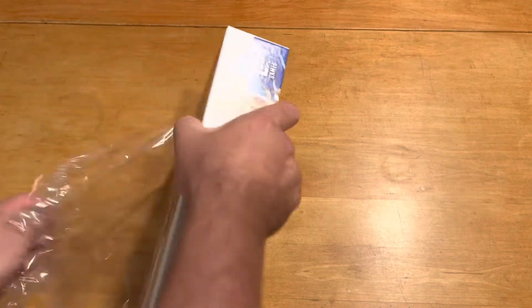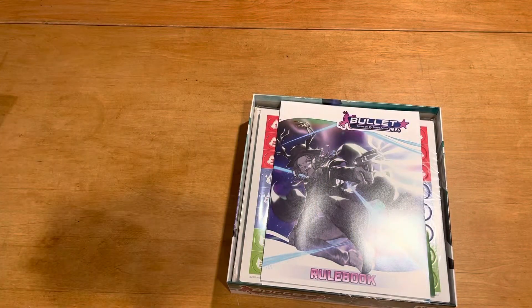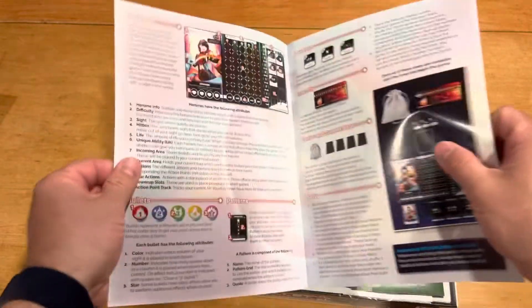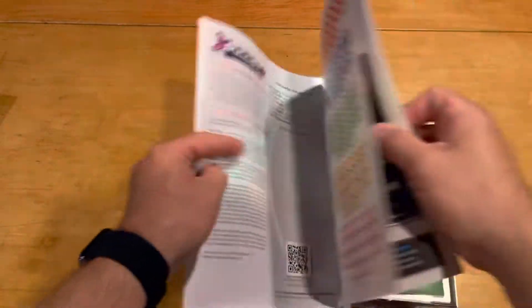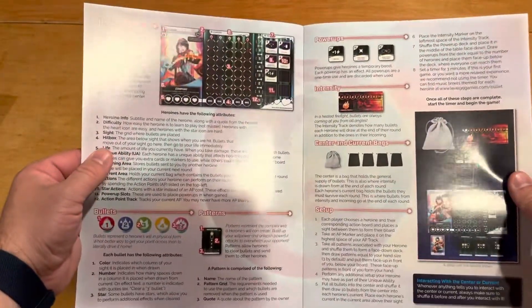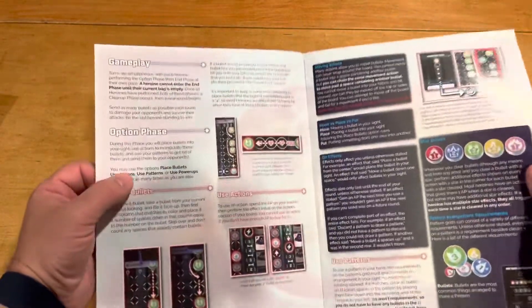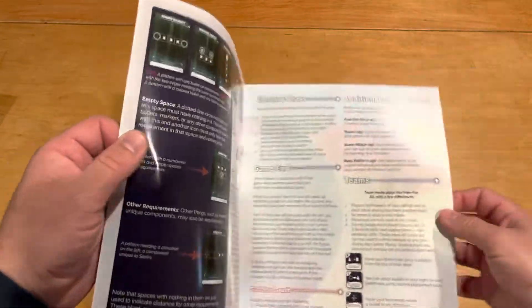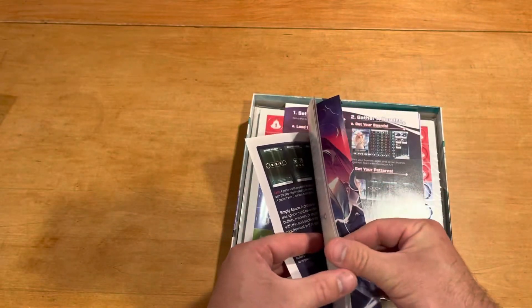As we go inside, what do we find? Nothing special on the interior of the box. We've got the rulebook, and I'm going to guess that it's laid out very similarly to the rulebook of the first one. So it tells you your bullets, the different heroes, how to set it up, how to make it work. Gameplay, different types of modes, teams, all that good stuff.